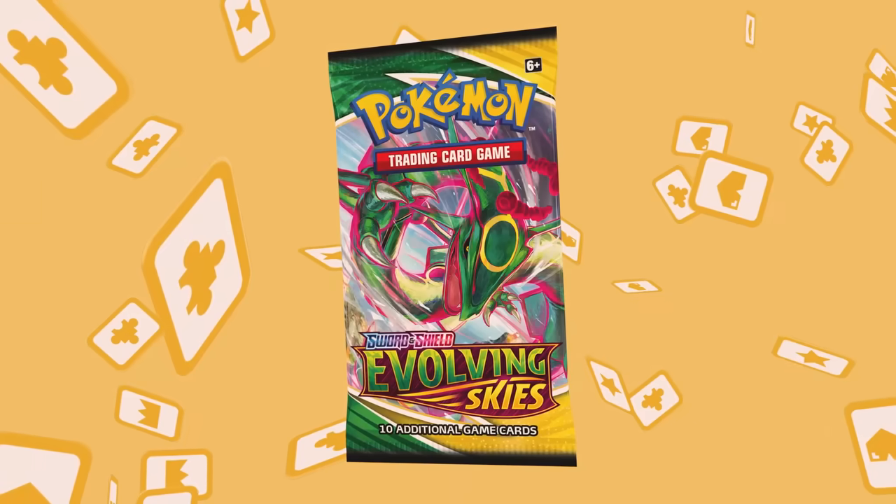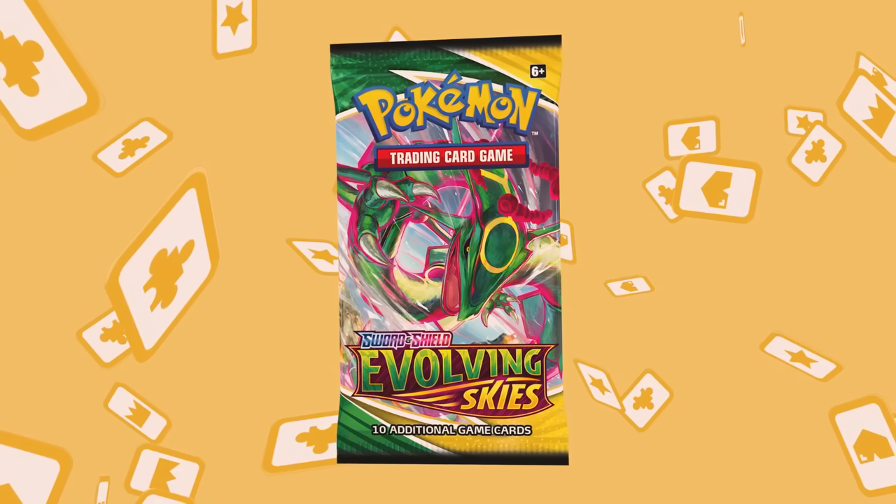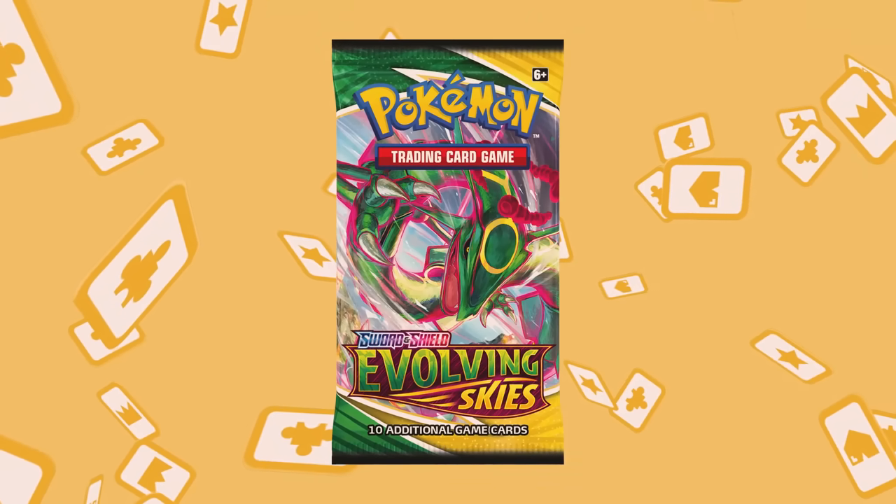If you were maybe a little intimidated by the new Pokemon we were using, rest easy knowing that your Charizards, your Gengars, your Pikachus have all been adapted to the modern format so you can play with all your Gen 1 favorites. And speaking of new stuff, Evolving Skies — the newest set — is bringing back Dragon Pokemon, which is amazing. Thank you so much for coming here and playing. For everyone at home, go start your Pokemon TCG journey, and for everything else Pokemon, keep it here on IGN.